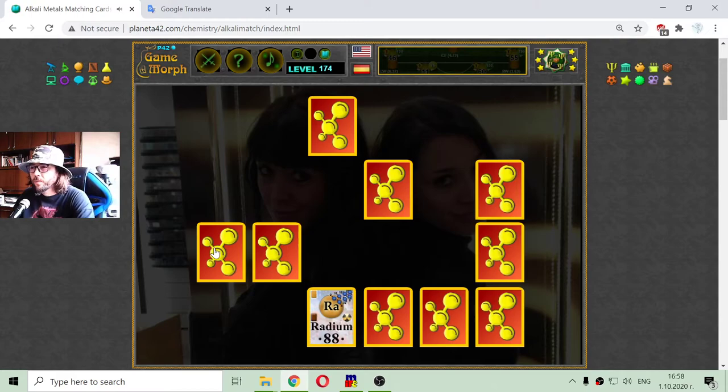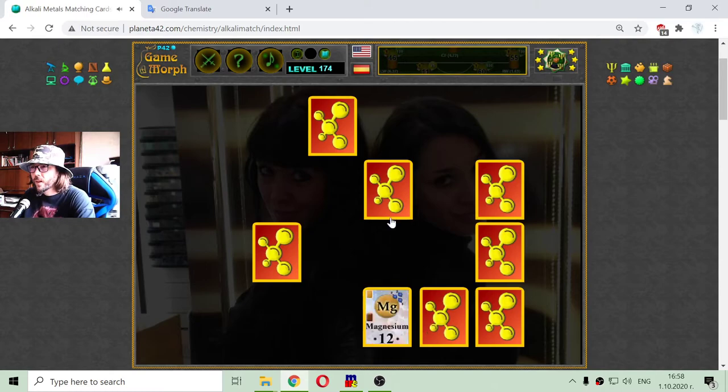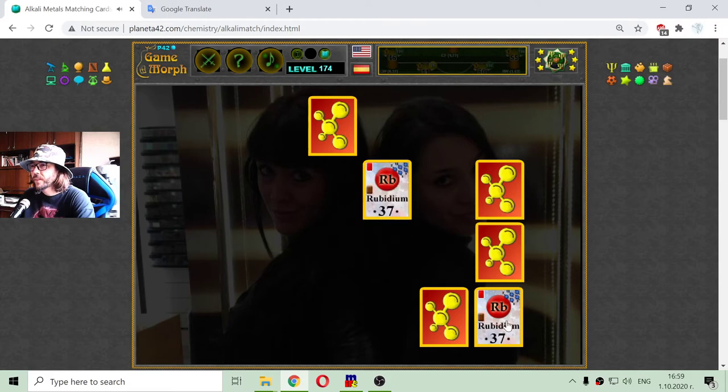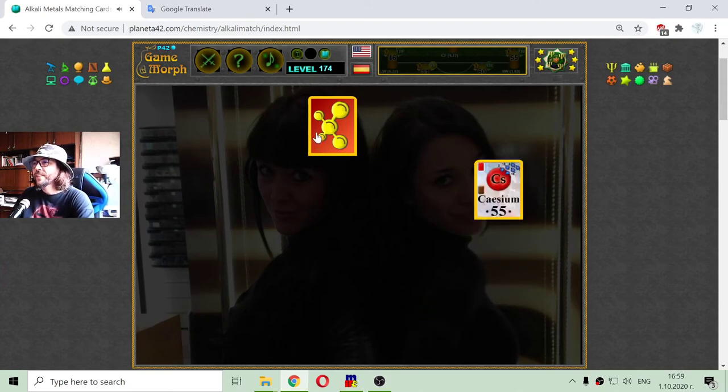There is radium, the last alkaline earth metal. Magnesium — magnesium is removed. There is beryllium. Rubidium is out of the game. There is rubidium, then beryllium, and finally cesium.